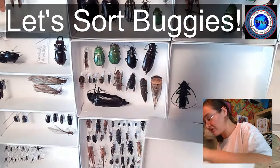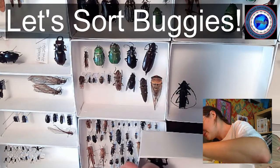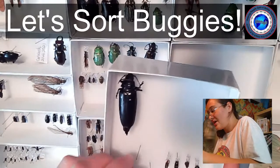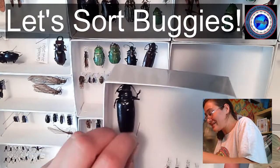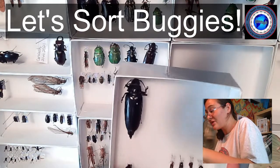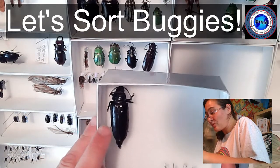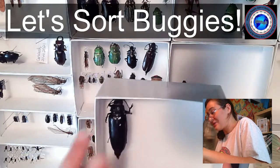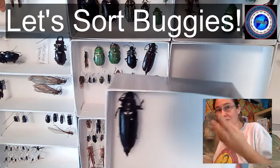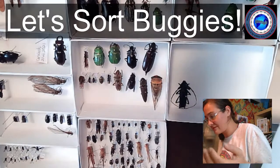This guy was spending a little bit of time spinning. You can see how he's kind of shaking in the unit tray — it's not because he's spinning on the pin, it's because he's actually so heavy that the weight of his body has the ability to spin the pin in the styrofoam. I go ahead and put two pins on either side of him just to make sure he doesn't spin and injure any of his friends.